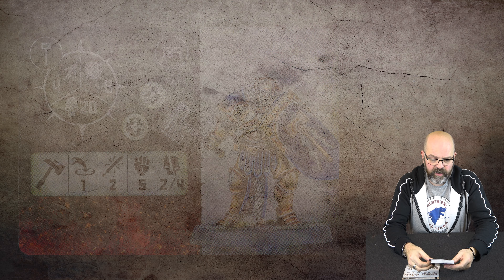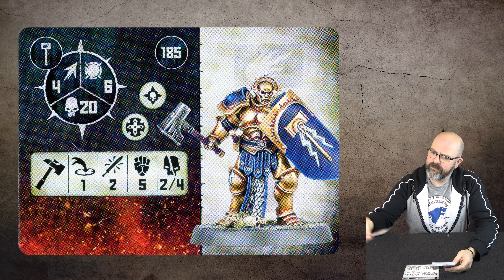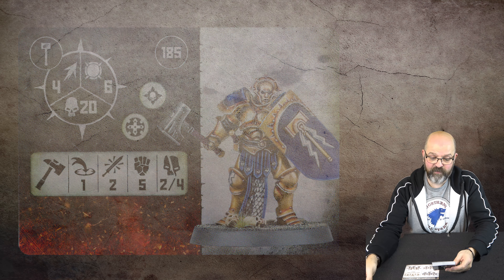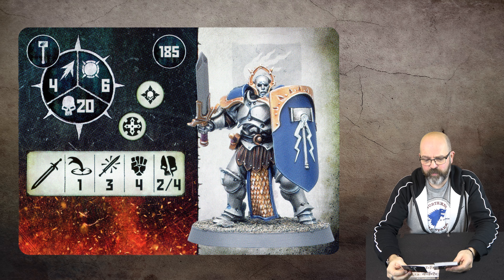This is a Liberator — two attacks, two-four damage, 185 points, 20 wounds, toughness six, strength five. Here's another Liberator with a sword, exactly the same points at 185. Two-four damage, but he's got three attacks at strength four — that's the only difference.